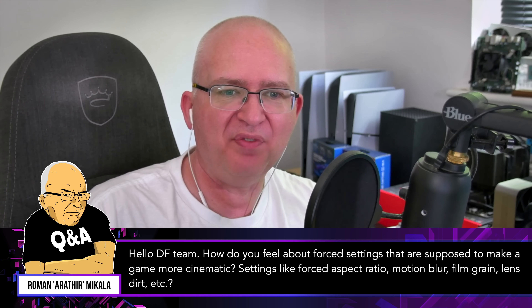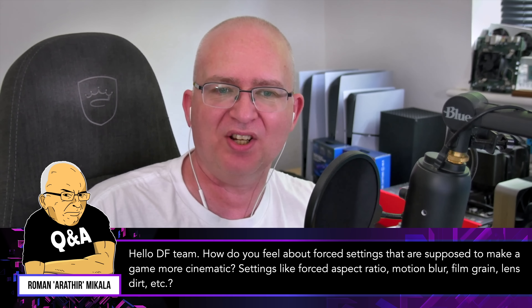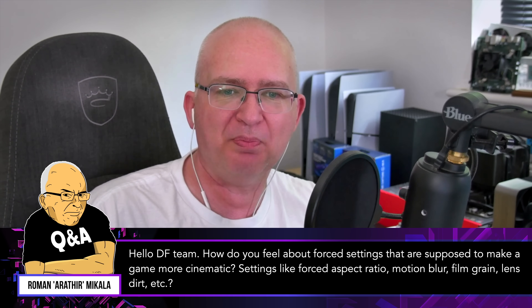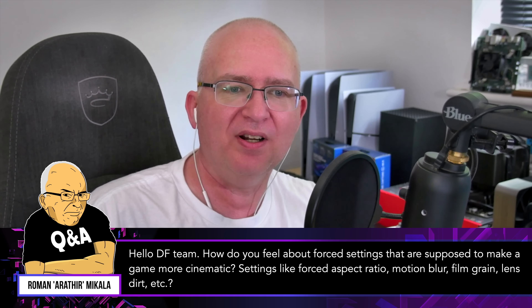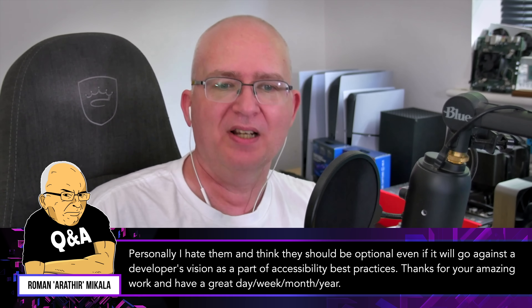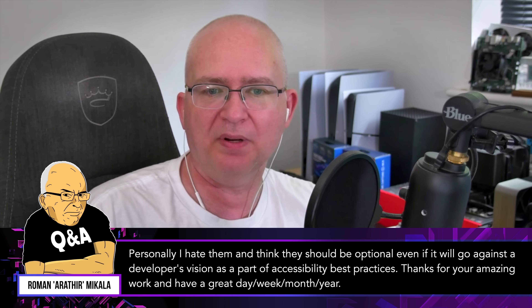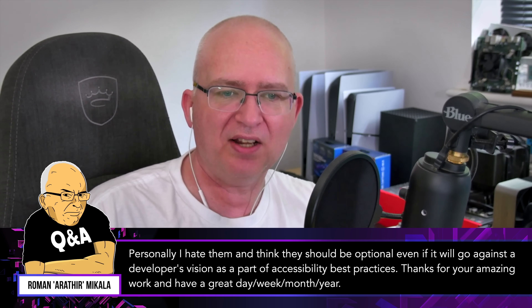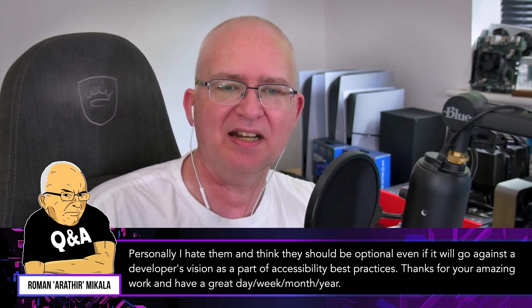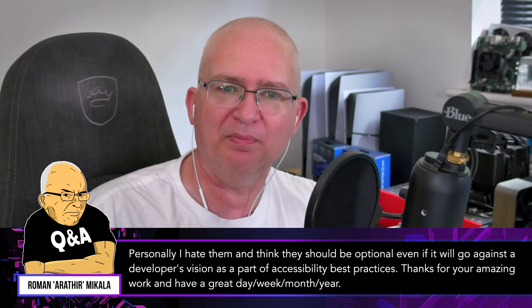Hello DF team, how do you feel about forced settings that are supposed to make a game more cinematic — settings like forced aspect ratio, motion blur, film grain, lens dirt, etc.? Personally I hate them and think they should be optional, even if it will go against a developer's vision, as part of accessibility best practices. Thanks for your amazing work and have a great day, slash week, slash month, slash year.